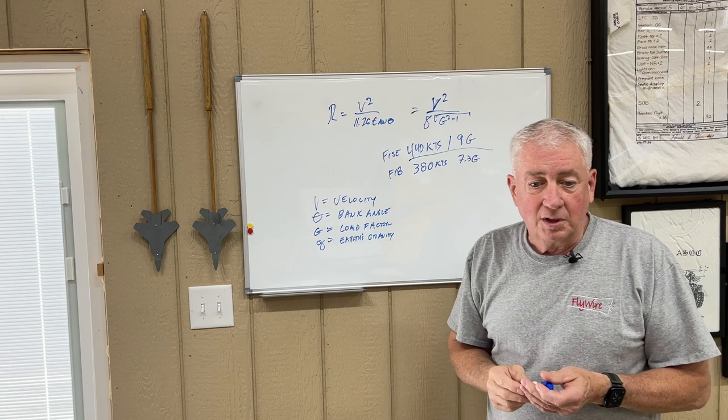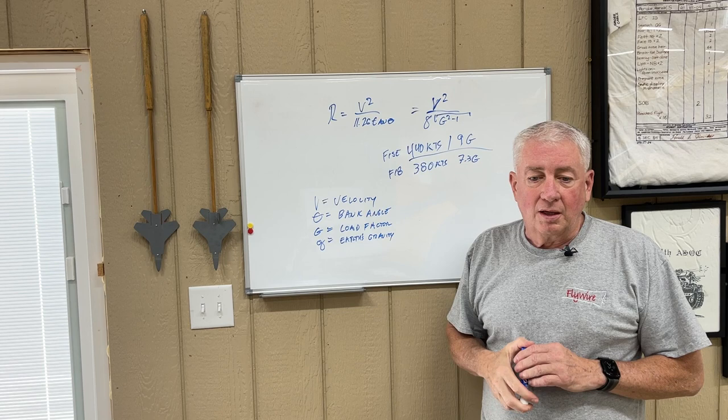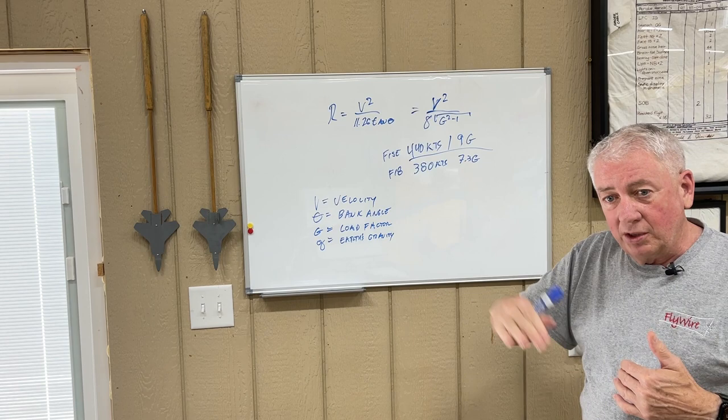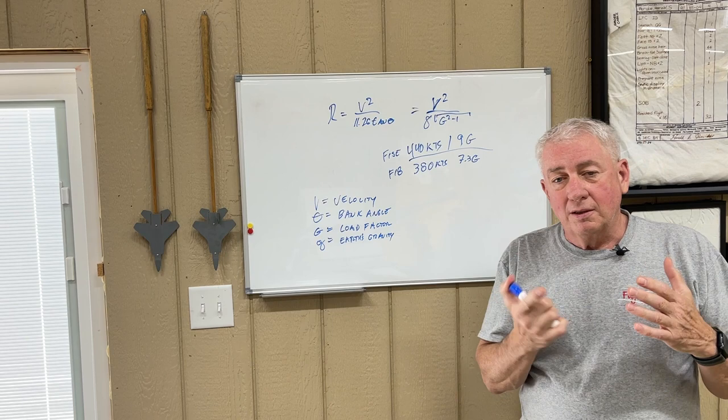When you work this out, the turn radius for the F-15E is just about 2,000 feet. The F-18 at the same 440 knots posts about an 18% greater turn radius because of the lower G available. But if the F-18 is flying at 380 knots — more inside its window — its turn radius is going to be shorter than the F-15E's. It turns out the turn rate is actually more in favor of the F-15E, but just by a small margin. So it really comes down to how the pilot flies.